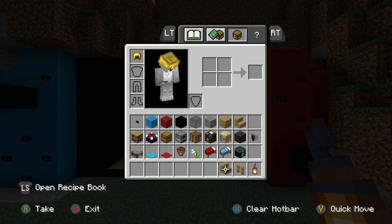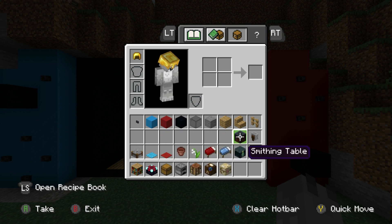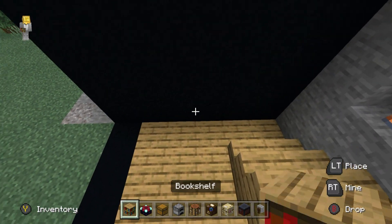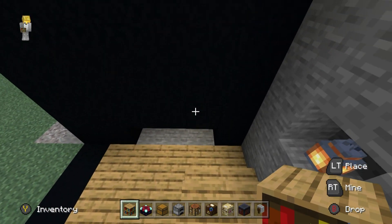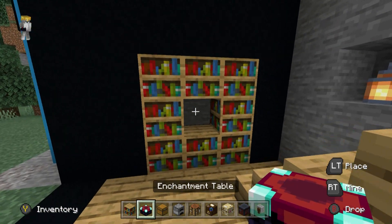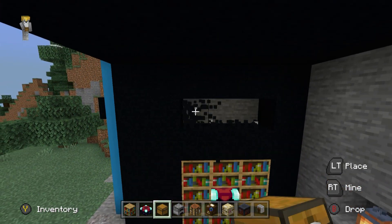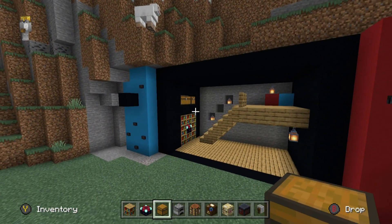Now let's get some new materials: bookshelves, enchantment tables, chests, furnaces, crafting tables, cartography, fletching, smithing, a grindstone. Over on the left side, I want to take the three middle rows of the switch house, dig them out, and create a three-by-three block area. Place bookshelves all the way around the inside of this hole with an enchantment table in the middle. Leave an entire row gap above the bookshelves, then destroy another three-row-wide section and place chests — I really like how that looks.